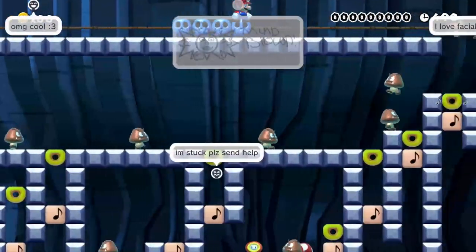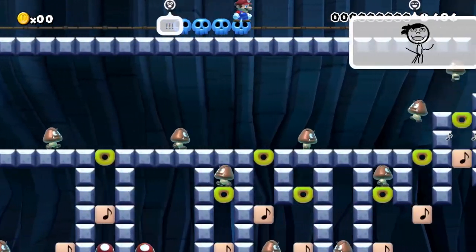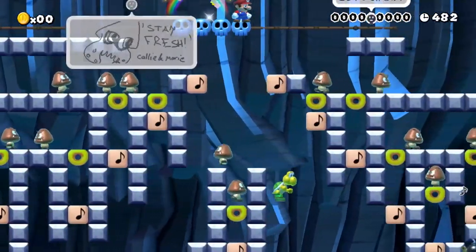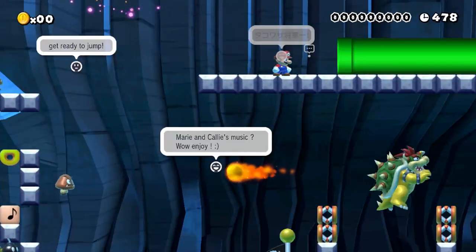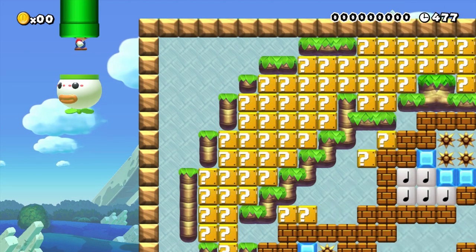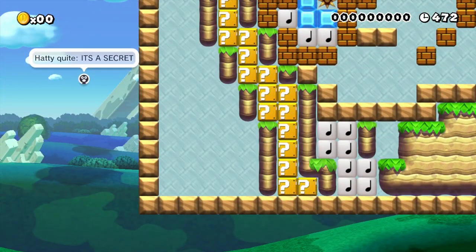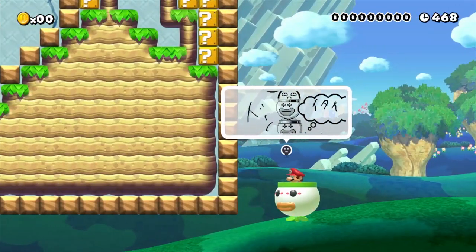This is really freaking awesome — I'm bouncing in my chair. Bowser's freaking out down there. Through the secret pipe we go. Another example of how you can use stages to make music and stuff. That's pretty darn awesome.